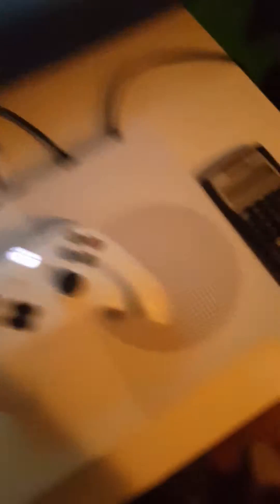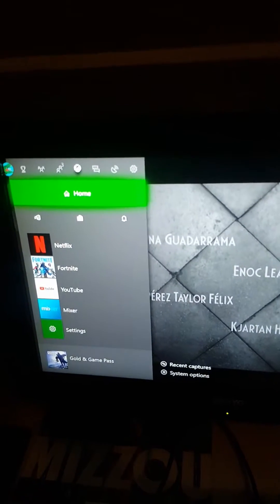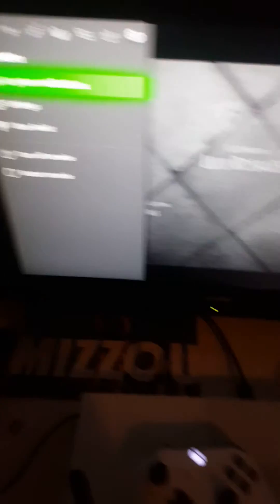It's not that practical, but it works. First, press the Xbox button, then go over to the settings, and just wait there.